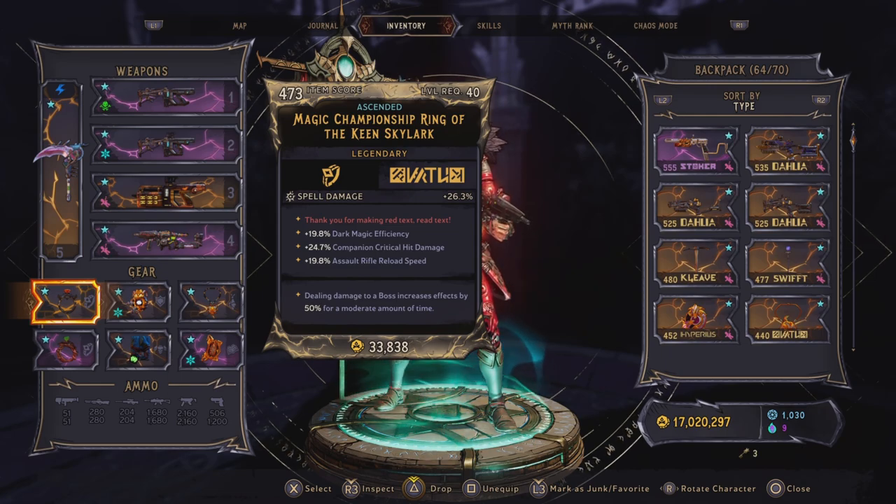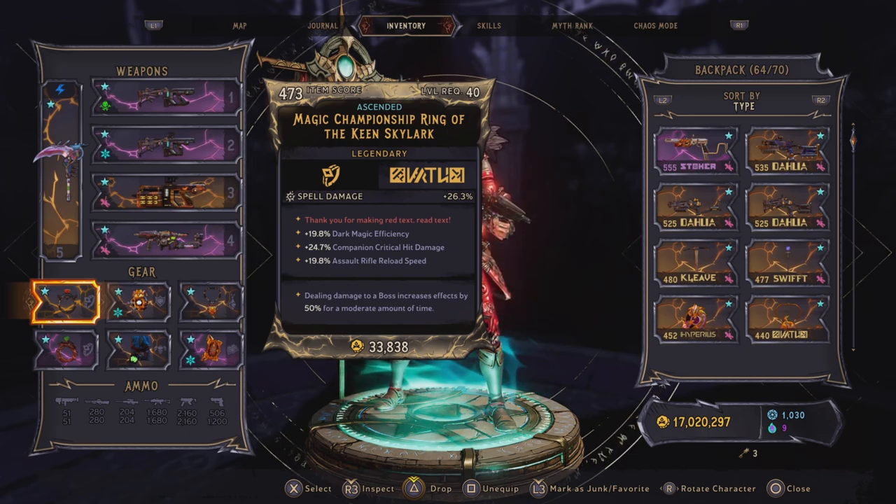The first ring we have equipped is a Championship Ring, and dealing damage to a boss increases its effects by 50% for a moderate amount of time. For the rolls, we have spell damage, dark magic efficiency, companion critical hit damage, and assault rifle reload speed. That last one does not benefit this build at all, so I would prefer something different there, but it's really hard to get good rolls. This is also an ascended one, so it was hard to pass on it even with the assault rifle roll.